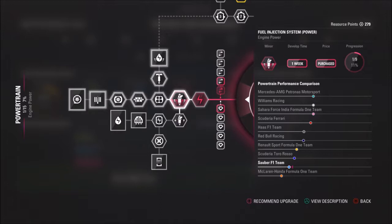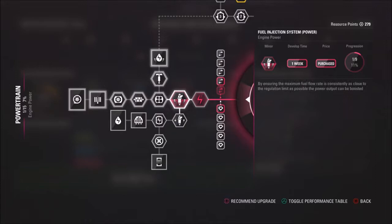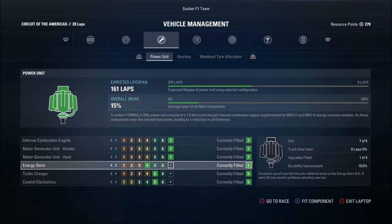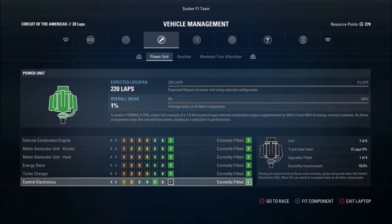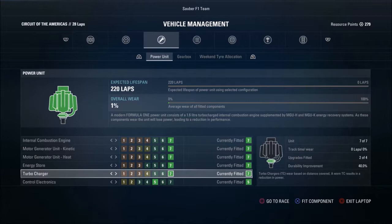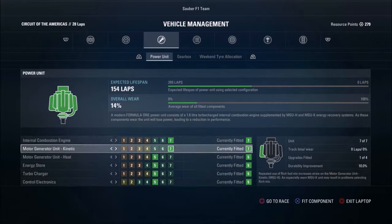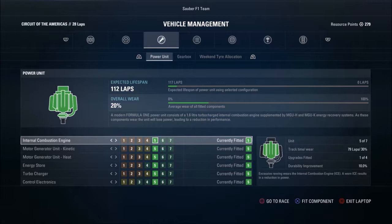Since we were knocked out in Q1, I decided to take one final engine penalty for the season and fit a fresh engine for the last few races. Potentially that engine could be held for the final race in Abu Dhabi. There's also a theory that the AI tends to take engine penalties toward the end of the season, so we may be able to take advantage of a chaotic grid. We've taken enough penalties, so we'll probably be starting last.